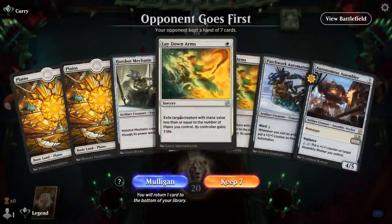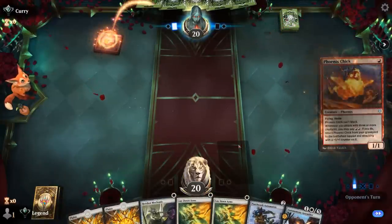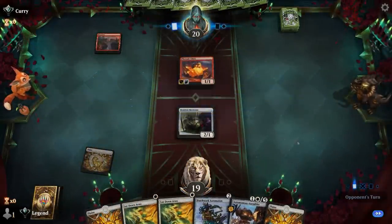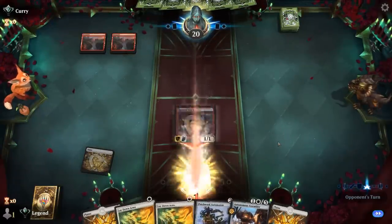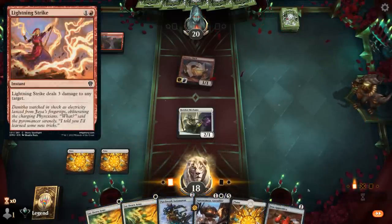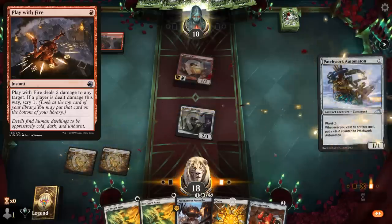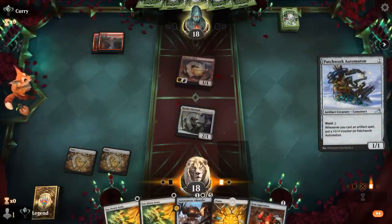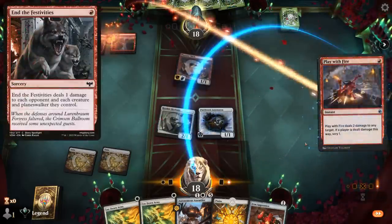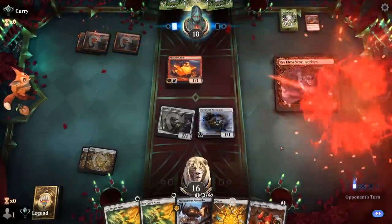We're on the draw. Our hand's got a couple removal spells and a few creatures that can grow over time. Opponent has Turn 1 Phoenix Chick — Laydown Arms should certainly come in handy against Mono Red. Happy to trade Mechanic for a Haste creature next turn, and then Automaton's not going to be the easiest for the opponent to kill with burn spells. Hit for 2, play Automaton. Next turn they could maybe play With Fire on Automaton and pay the Ward, but that would be their entire turn — very mana inefficient. Then next turn I could play 2 more artifacts, and then Play With Fire is no longer going to work. Just a Stormseeker for now.